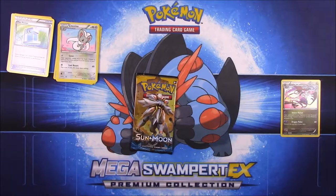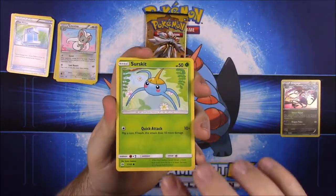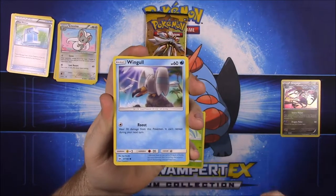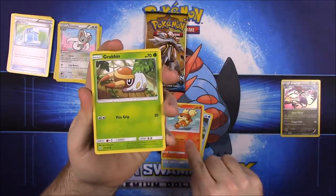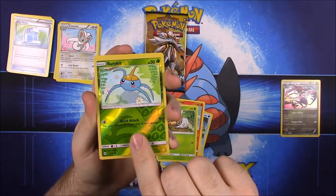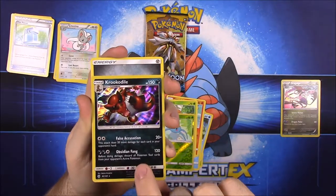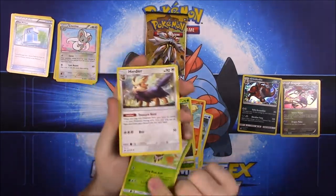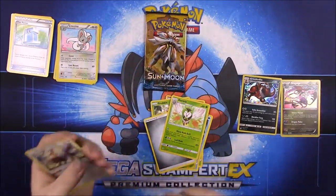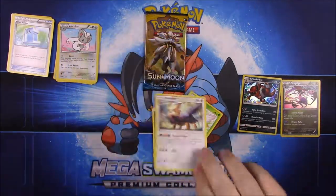First up in the Sun and Moon pack we have Surskit, Wingull, Popplio, Growlithe, Grubbin, Surskit reverse holo, and a Kukui — I can't say it — which we've already got unfortunately. Also a Steel Energy, Dart Frog, and they're pulling too many of them — Alolan Persian and Herdier.